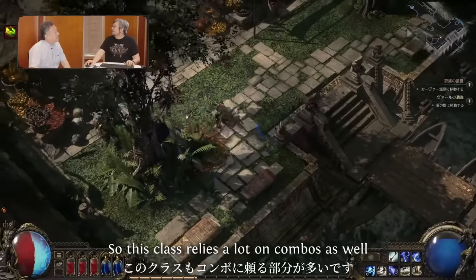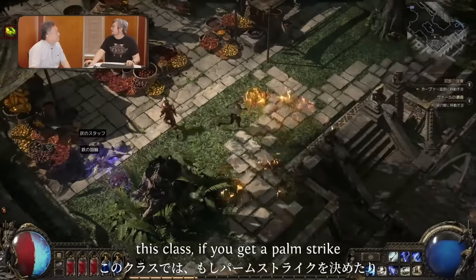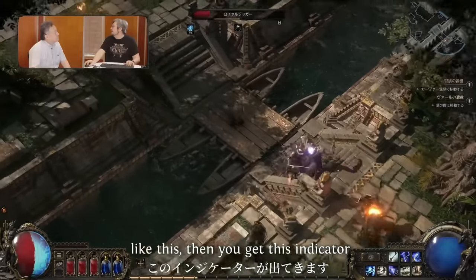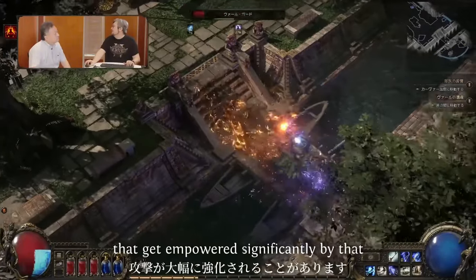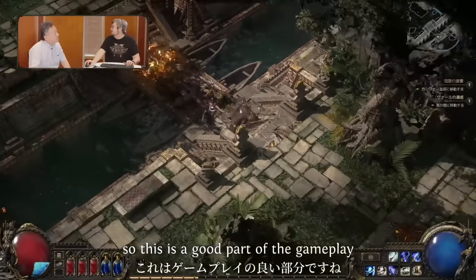This class relies a lot on combos. It has a palm strike — if you get a character low in life, you get an indicator, and if you do a palm strike it kills the monster and gives you charges. Then you have attacks that get empowered significantly by those charges.